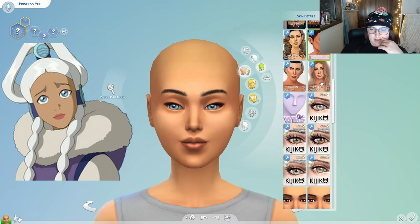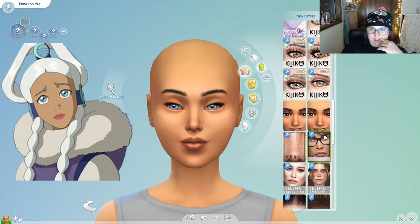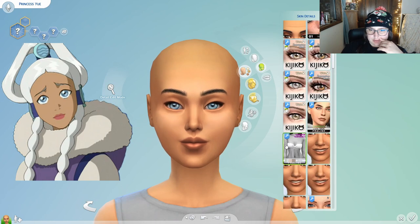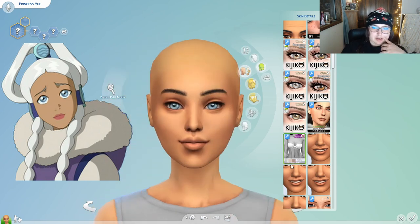Let me play with these a bit — I kind of liked her old eyes better, not going to lie, but I kind of want to stick with her monolid because in the cartoon she doesn't have heavy eyelids. I have to really make sure that whatever skin details I give her don't create a heavy lid. I think I have only like one skin detail that doesn't do that — it gives her a little bit of a lid but it keeps it very monolidded, and this one does have a lot of swatches.